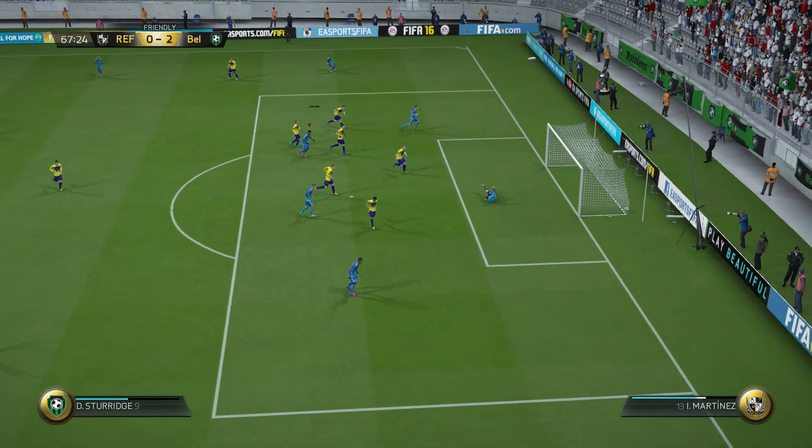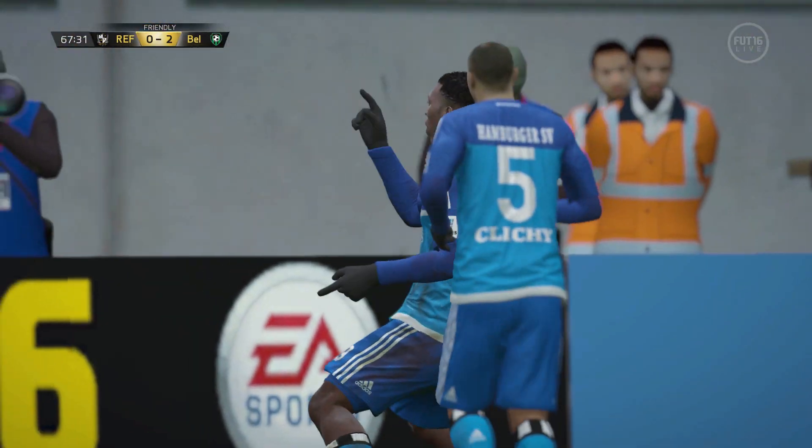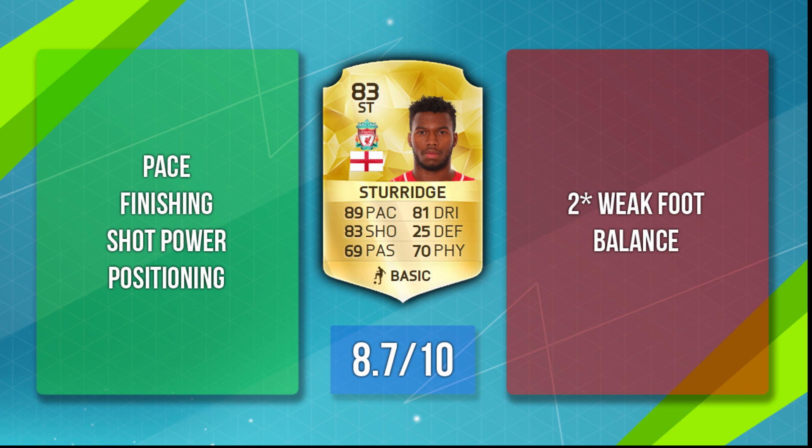So let's summarize this FIFA 16 Daniel Sturridge card. I've got to say I enjoyed it — great striker with a good bit of pace and strength, does battle quite well, and he can finish very well with his left foot. Which brings me to the main downfall: that two-star weak foot. It does limit him a lot, especially when it comes to shooting. If you want a good, powerful, accurate strike, most of the time you've got to take it on that left foot, which is obviously very frustrating. But on the positive side, his positioning is great, he's very quick on the ball, and if you get it onto that left foot you can definitely put the ball in the back of the net. Overall, I'm going to give Daniel Sturridge's FIFA 16 card an 8.7 out of 10 — a card you will definitely enjoy, but you've got to keep that ball on his left foot. Anywho, that is my review — I hope you guys enjoyed it. If you have, please remember to leave a like and comment below which player you'd like me to review next. Have a very good day. Adios.